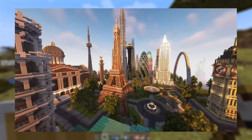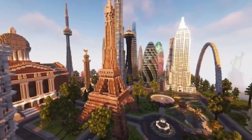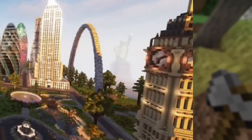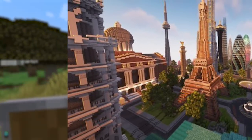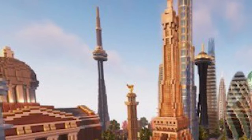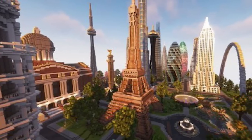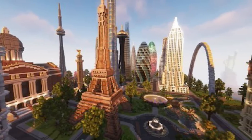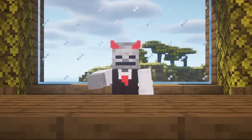Moving on to the next image — this is the most impressive one. We've got an overhead shot of pretty much the entire area. We can see Big Ben on the right, the Eiffel Tower directly in the middle, the Leaning Tower of Pisa to our left, and that one building that Drake sat on the side of. There's a lot of buildings here I don't know the name of, but I think that's the Empire State Building as well. The builds on this server are absolutely crazy. If you don't know what this server is going to be about, click the video on the right, or click the video on the left for a related story.